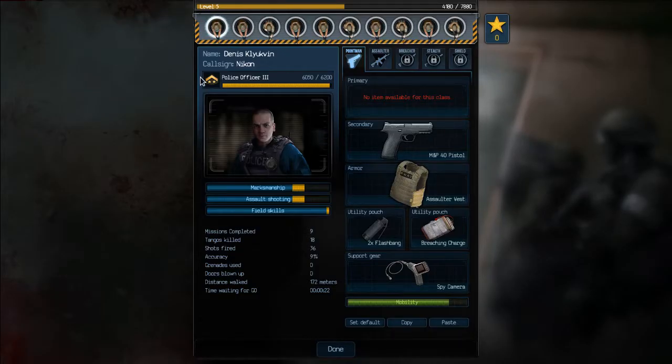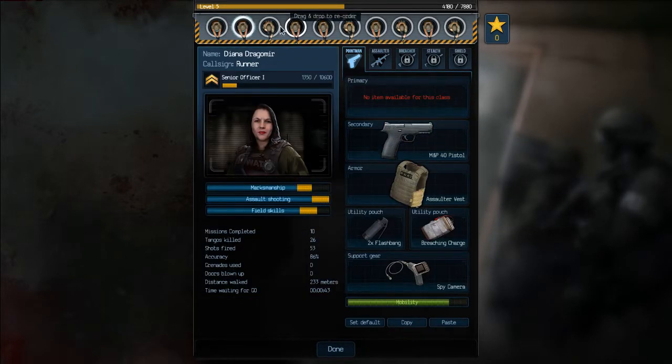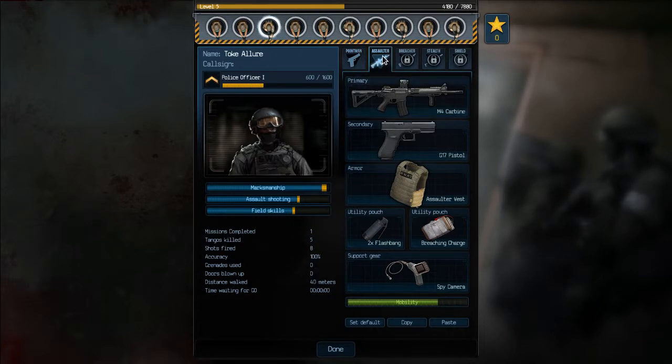This is my squad, and you can see as I've used them on missions, their abilities have been increased. I've upgraded them with new weapons. And this one's an Assaulter who I've given a machine gun to.